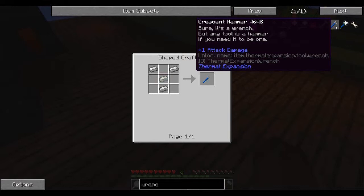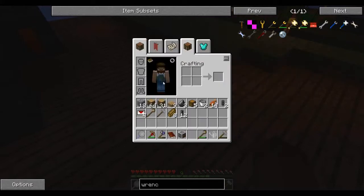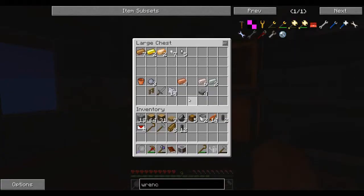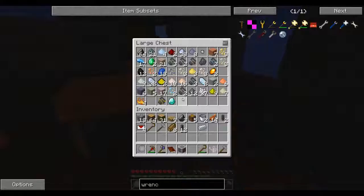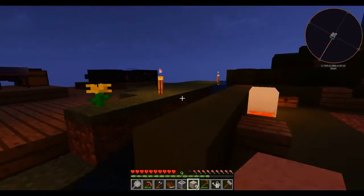Any tool is a hammer if you need it to be. We need three pieces of iron and one piece of tin. We got one piece of tin but we're going to need some iron. We might as well just melt up a full set here.